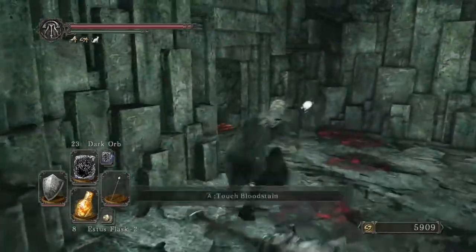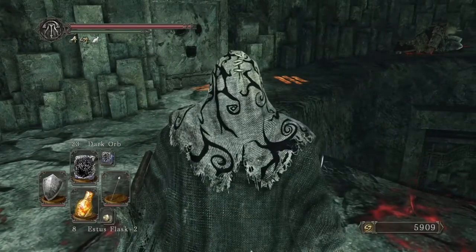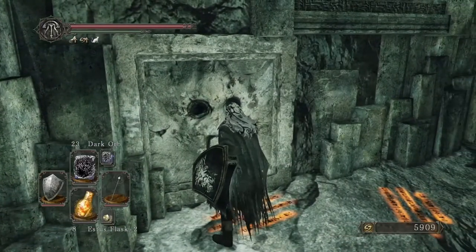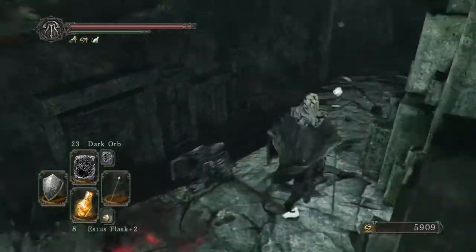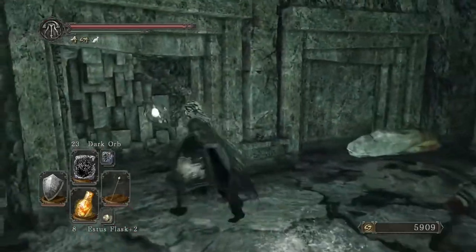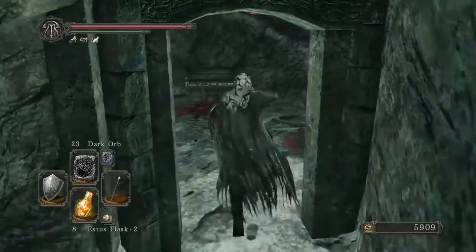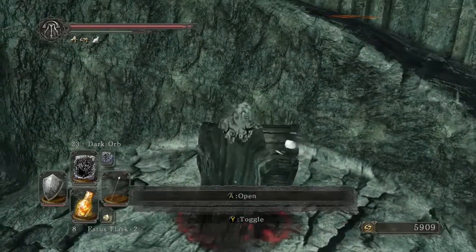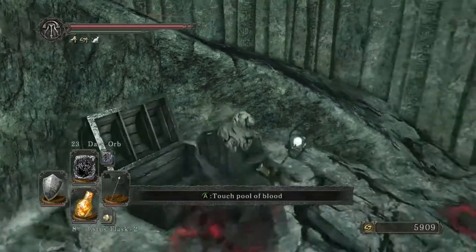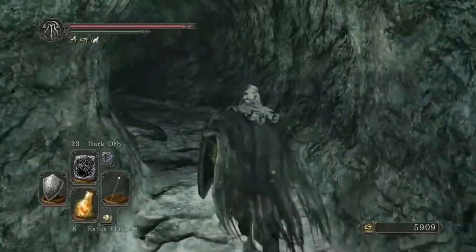There is one of these switches that will literally open up something. And that opens up a tunnel right down there — this tunnel right here. So we're going to go up here to the hidden chest. We have a Faint Stone and Twinkling Titanite — yes! We're going to head on up.